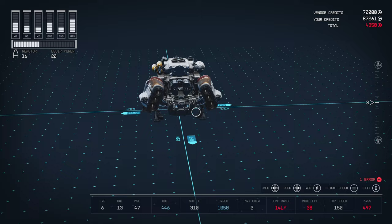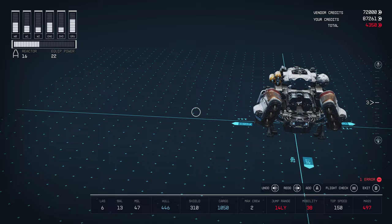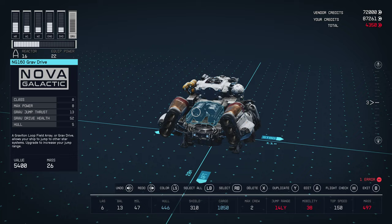Our jump range is low and our mobility is super low. The flight check says the ship is too heavy to grav jump — reduce your mass or increase grav jump. We also have low mobility. When we look at this grav drive, it's got 13 jump for us.